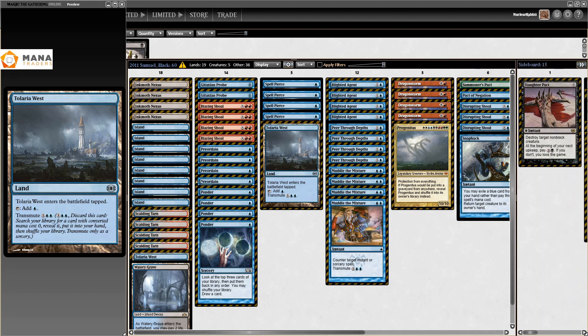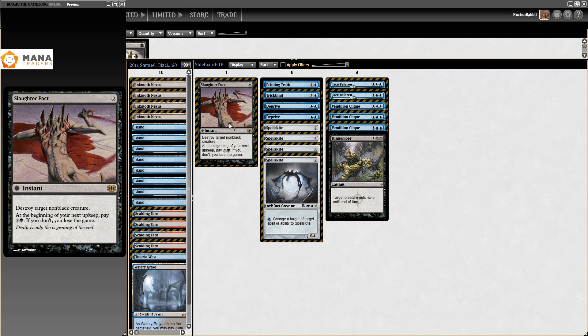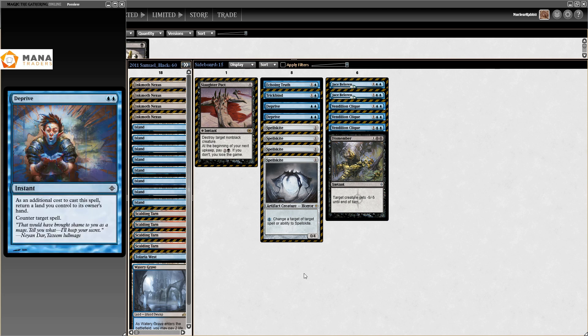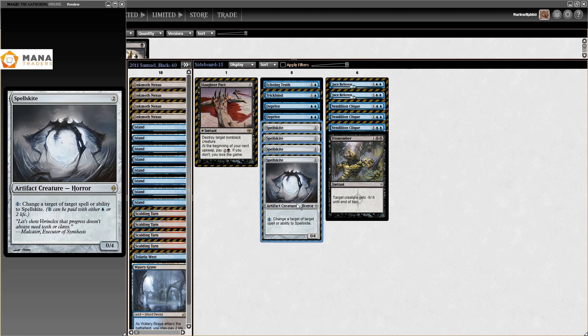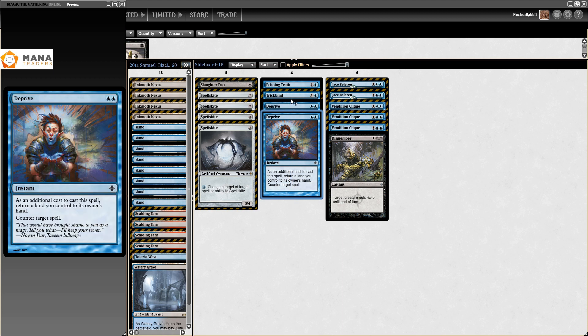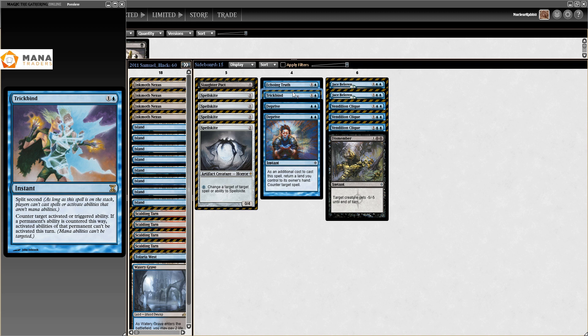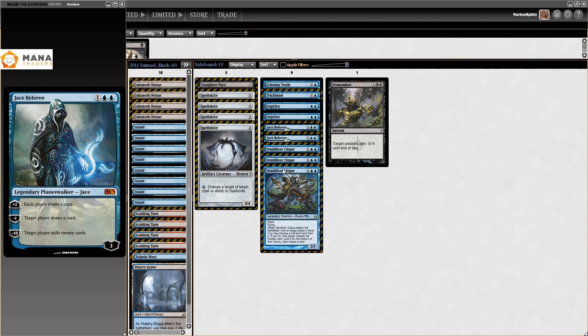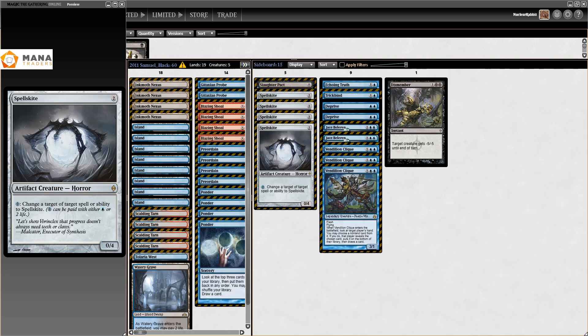In the sideboard, we have more free spells — a Slaughter Pact, which is basically free. For the rest, we have four Spellsnare cards. The metagame was just wide open back then, but Sam Black kind of got this right, because we're gonna see a lot of Spellsnare today. We have a bunch of Deprive, which are really good to fetch with Tolaria West. We have Trickbind as an uncounterable counterspell, Echoing Truth, two Jace Beleren for the grindy stuff, and three Vendilion Clique for tempo.